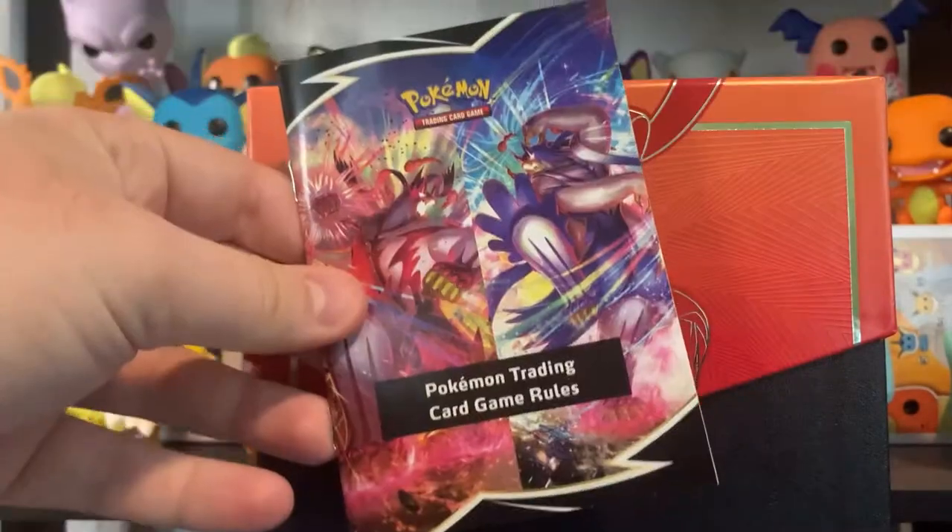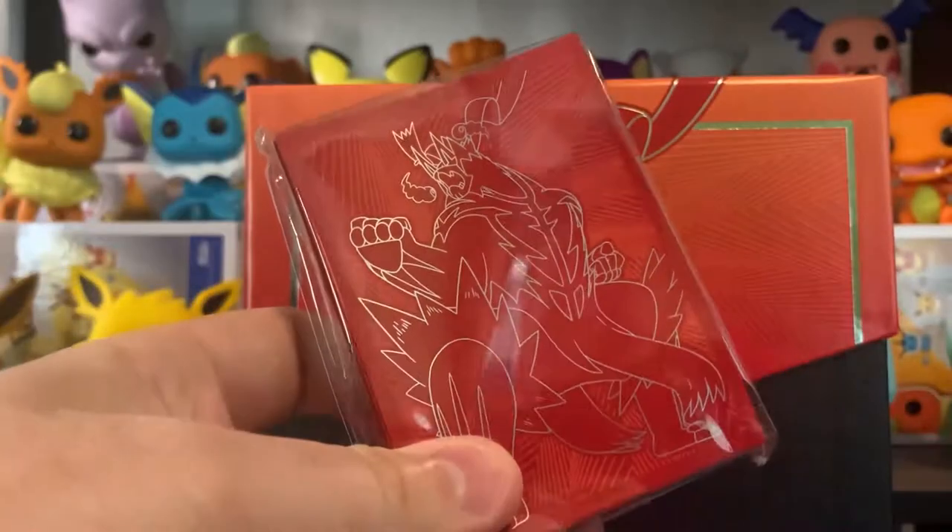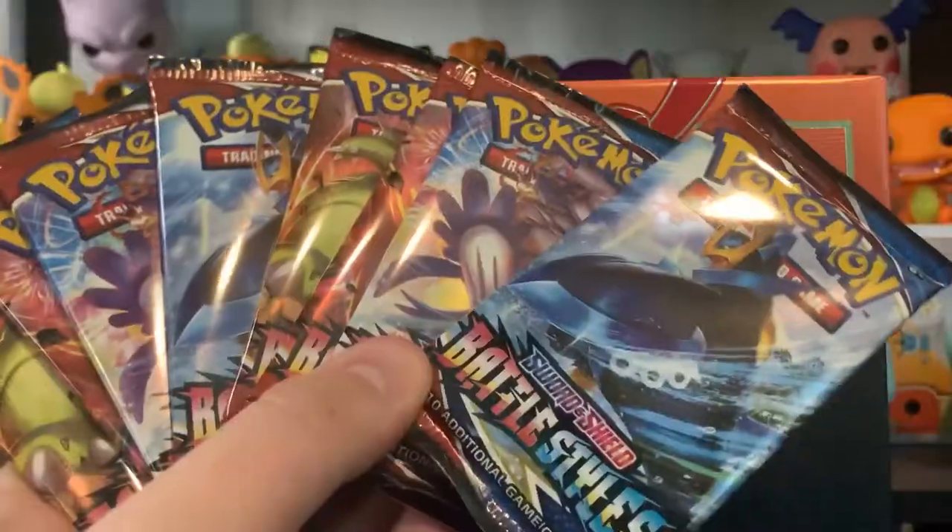As always you'll get the Player's Guide, the Game Rules, the Dividers, some Energies, Sleeves, Dice and Counters, and then eight Battle Styles packs. We're going to open the Single Strike box first, so let's get to it.